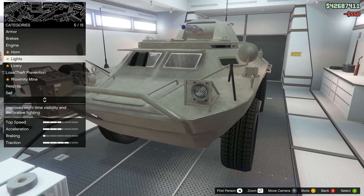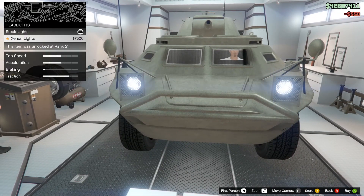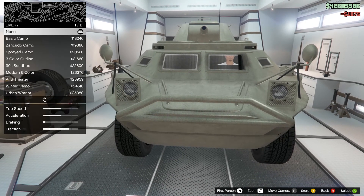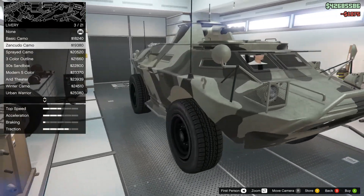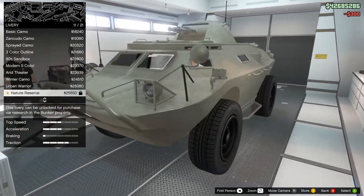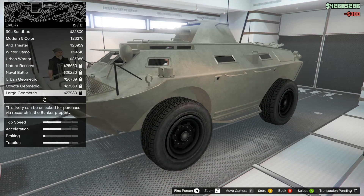If you're going solo, you'll have to decide whether to drive or switch to the gunner's seat and stand your ground. But since it has seating for four, three of those players will get access to guns, including whichever option you select for up top, with the rear passengers gaining access to side-mounted guns.